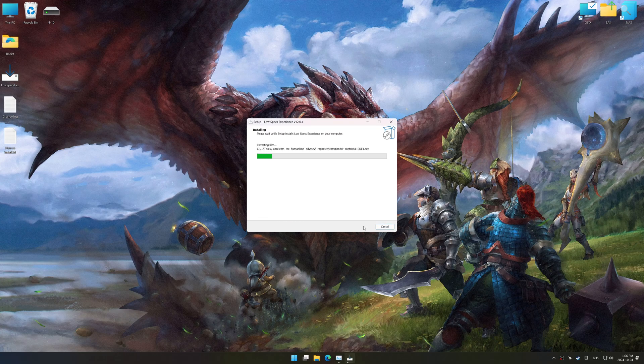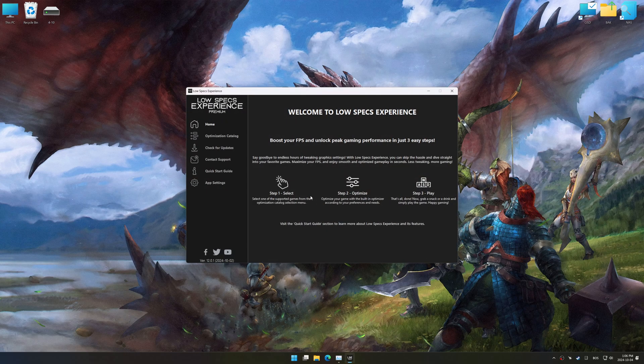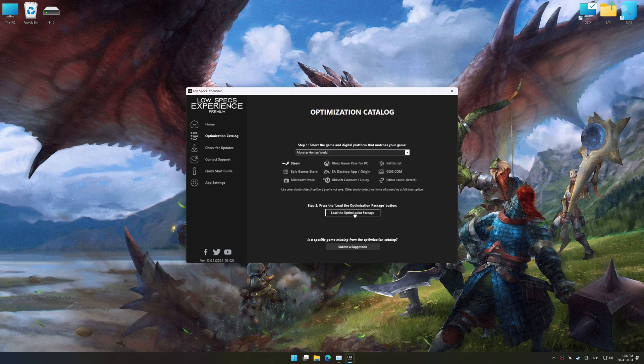First things first, start the installation process for Low Specs Experience. Once the installation is complete, start it using the newly created Desktop shortcut. Now go to the optimization catalog, select the applicable digital platform, and select your game from the drop-down menu. Once done, press the load the optimization package button.